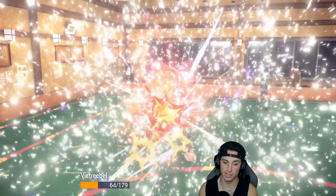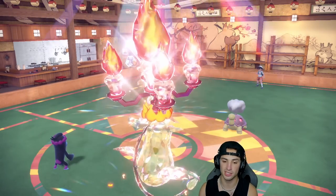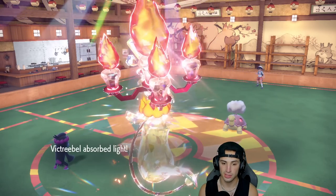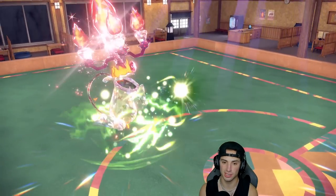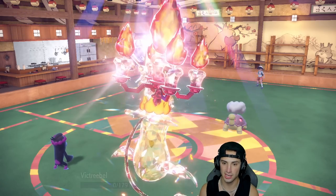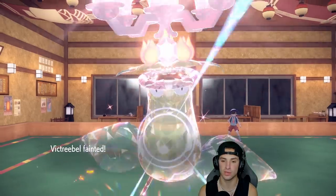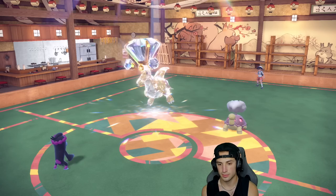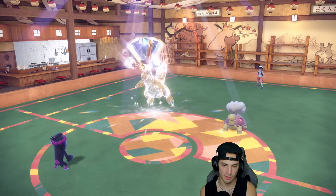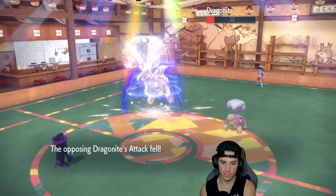Solar Beam can do a nice chunk of damage on that slot and I can bring out another fast Pokemon. There's the Extreme Speed — we're going into Chandelure. We're going to die to Life Orb, but at least we get off the Solar Beam. The Solar Beam comes out and we get off a nice big Parting Shot, so I can reuse Fake Out next turn.